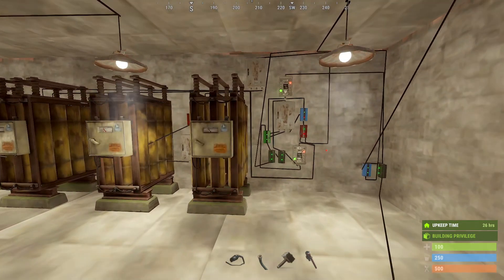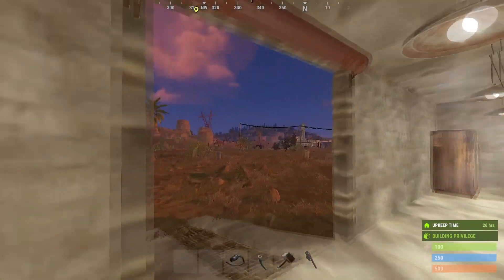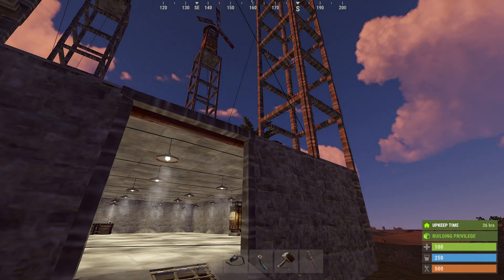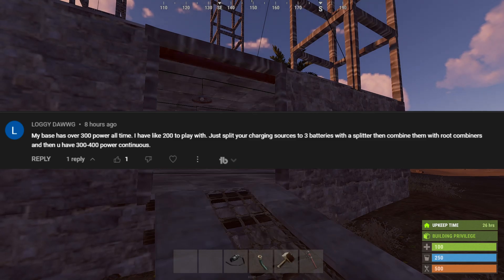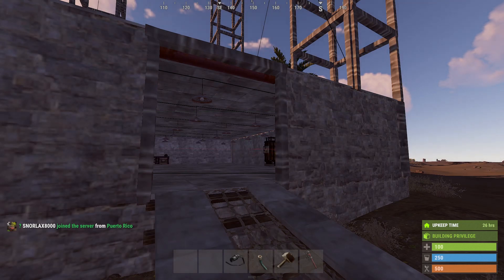I had some comments on the last video - one person was asking, if they have 600 electricity generation, why not just split your charging sources to three batteries with a splitter, then combine them with root combiners? That way you'd have three to four hundred power continuous. And you would think that is correct, but it's not true.